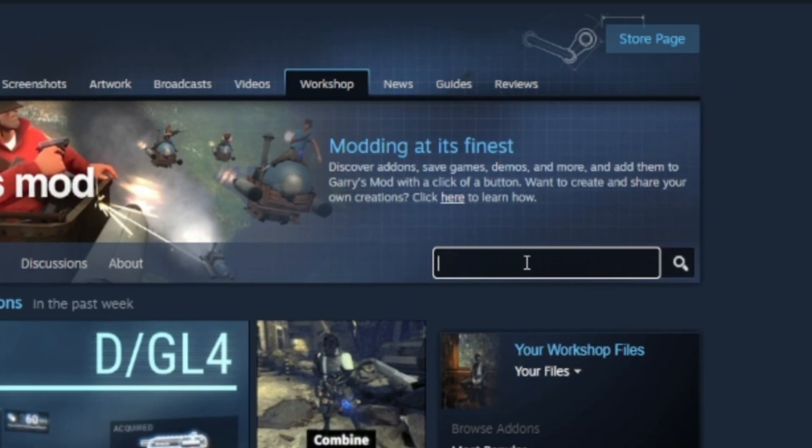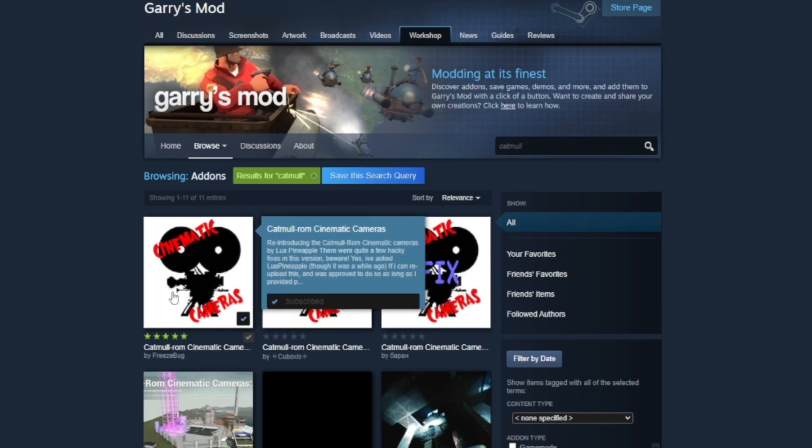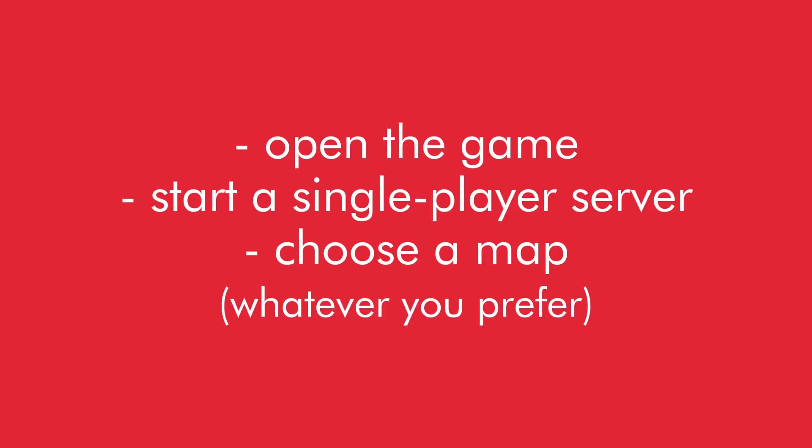Step two — before you open the game, this step is very important. Go to the Workshop and look for something called Catmull. You should see a thing called Catmull Rom Cinematic Cameras.